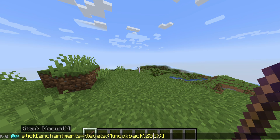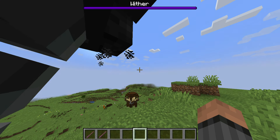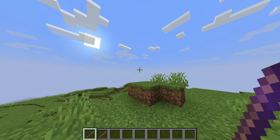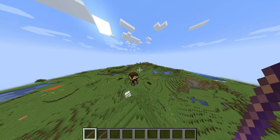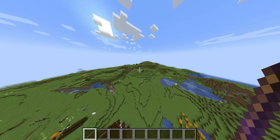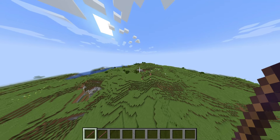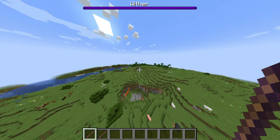If you try with higher levels, it won't work. That's a bit disappointing, but level 255 is pretty insane anyway. You can knock away mobs hundreds of blocks. Just look at how far away this wither has gone. This is great to troll players, but if there's blocks in the way, that will stop the push.